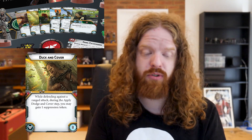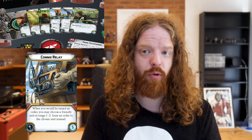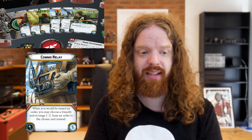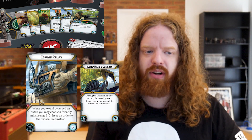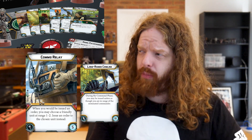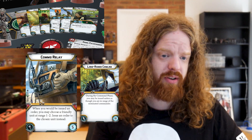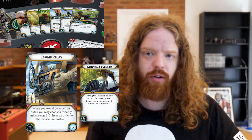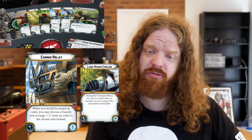We also have confirmation that the face-down card is a copy of Comms Relay, so you get a bit more flexibility in the way you give out commands. This is the second Rebel pack that includes this — getting more copies of these out in the wild is very important. Comparing it to Long Range Comm Link, I think Long Range Comm Link is probably better on your more high-tier units, but Comms Relay offers more versatility because it is not locked to any one unit. It's also five points cheaper than Long Range Comm Link, which may push it in terms of meta play.